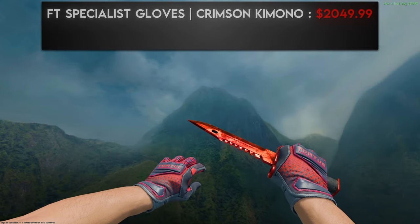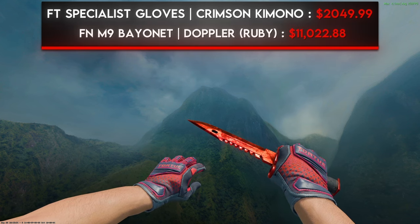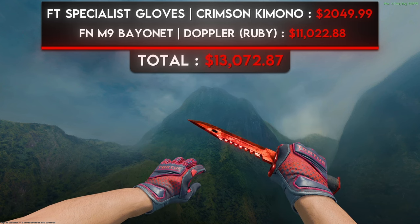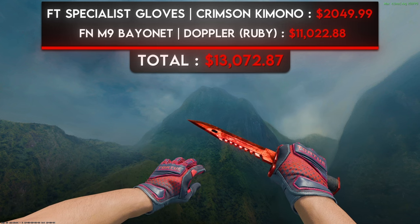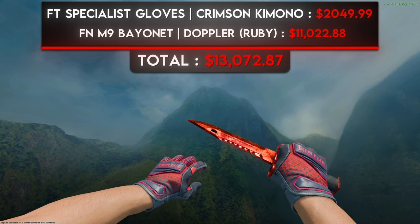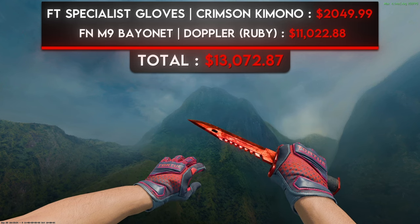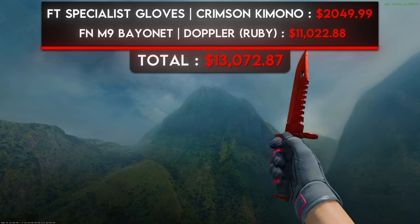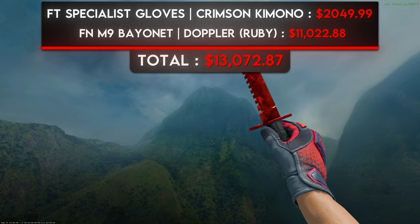The next red combo is a pair of field-tested Specialist Gloves Crimson Kimono and a factory new M9 Bayonet Ruby. The Crimson Kimonos are without a doubt the best red gloves in the game, and the M9 Bayonet Ruby is probably the best red knife in the game too, making this one of the best combos in the entirety of CS2. No other gloves come anywhere close to matching them, and everyone knows the bright red color of the Ruby is unmatched as well. This combo speaks for itself — and you can tell by the price tag.